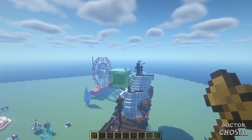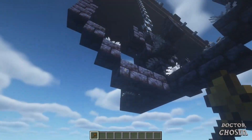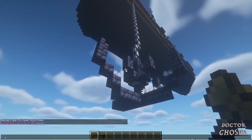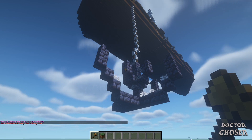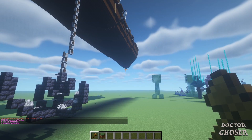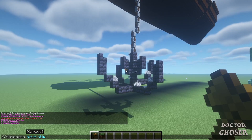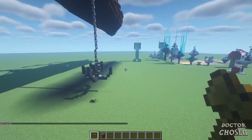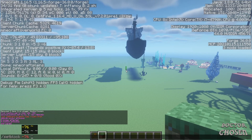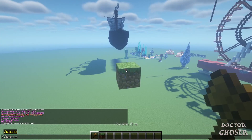Let's say you have a giant build like a pirate ship on one map and you want to move it to a different world. You do the same thing as before — find the exact top, do position one, go all the way to the bottom, do position two. Then do slash slash copy — keep in mind it copies everything including air entities, so if it's not high in the air it will delete all the blocks below, just a word of caution. Then do schematic save and name it whatever you want; for example, it's a pirate ship so I'll name it 'ship.'